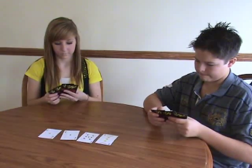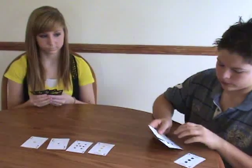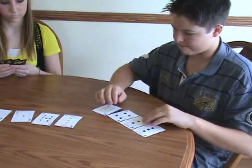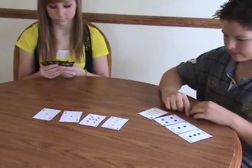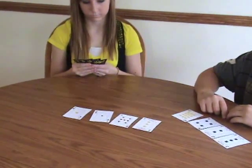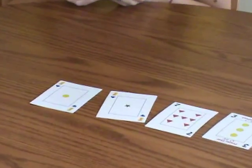Josh is going to go first. Let's see what Josh has in his hand: a three, two, four, and a twelve. And on the table there's a three, seven, one, and one. Those ones are especially valuable because they have gems on them, which means those cards are worth extra points at the end of this deck.